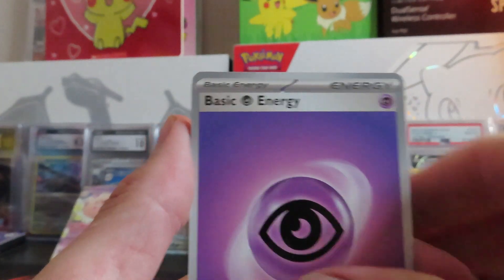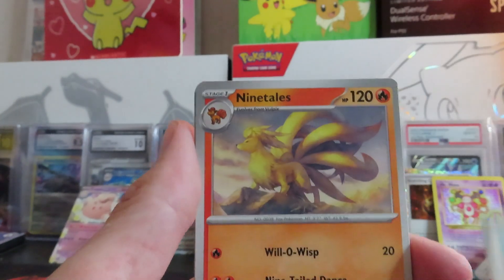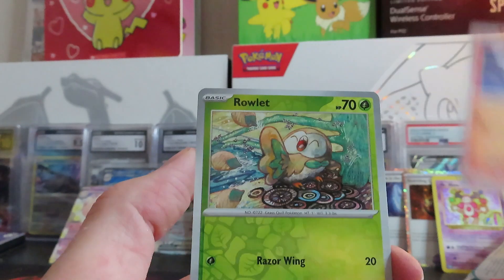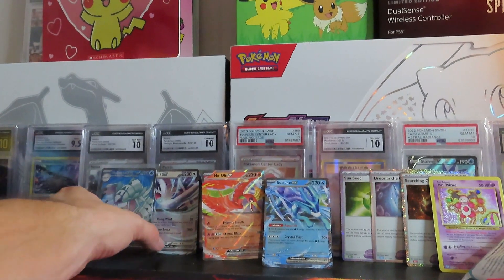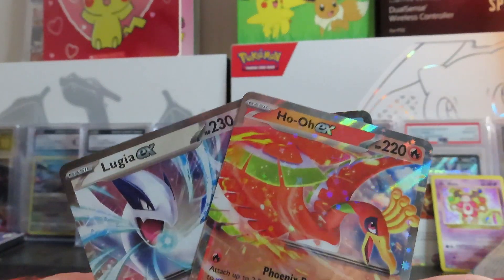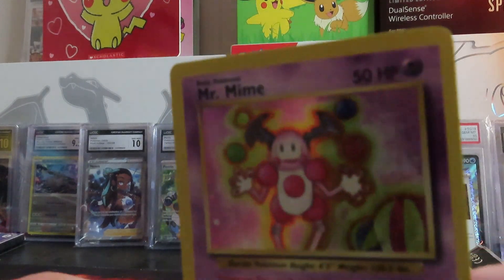Psychic Energy, Politoed, Zigzagoon, Ninetales, Litwick, Rowlet, another Togekiss. Well, I guess it wasn't terrible. Fable, Glycopod. The promos are pretty nice. If you guys find one of these boxes I would recommend picking it up, especially if you get it on sale like I did. The promos are kind of cool and I would say worth picking up. Alright guys, thanks for watching, thanks for hanging out, and I will see you in the next one. Bye.